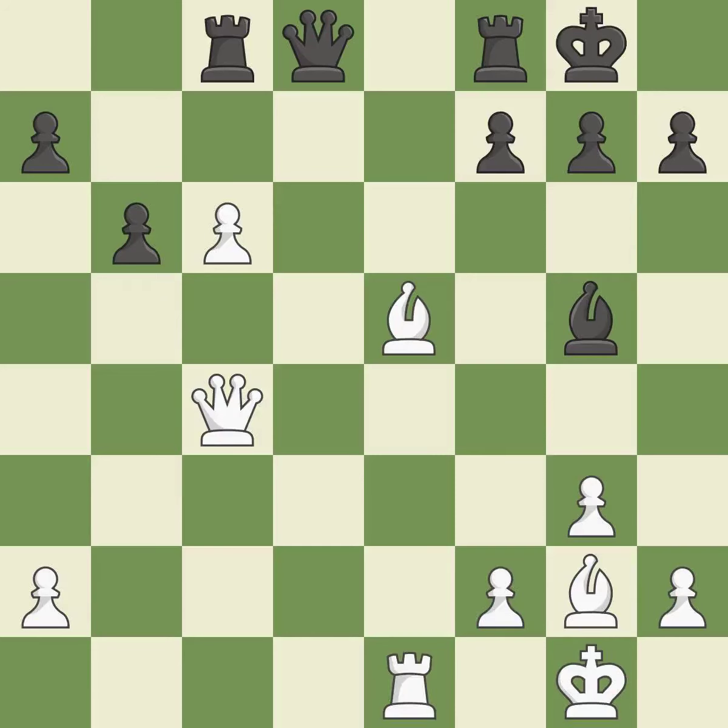Takes back. This threatens to win material. This offers an equal trade of pieces — an equal trade overall. This is the only move that works. Recaptures, then this threatens to take an open file with a rook.